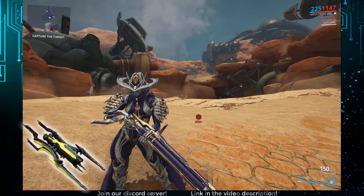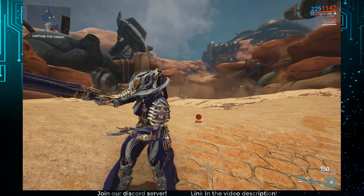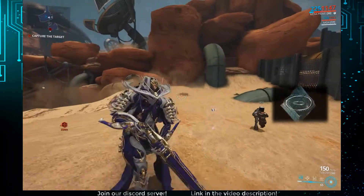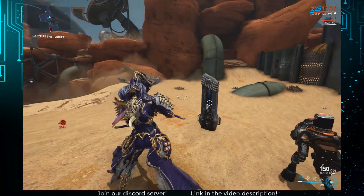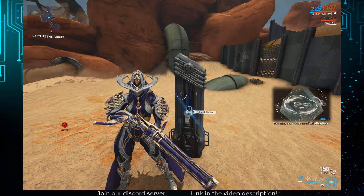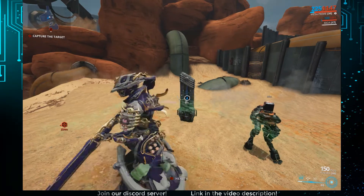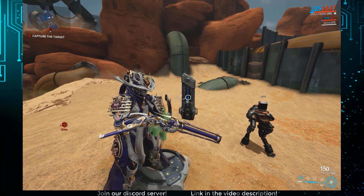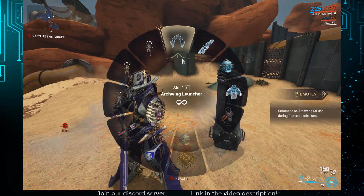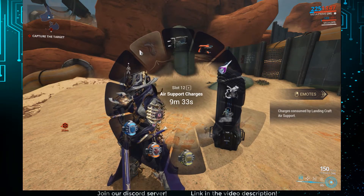Mantis. I decided to start with this one, as it is fairly simple. Using air support on Mantis deploys a healing pulse like this, which can be used 25 times to restore 100 hit points each time. In my opinion, it's pretty pointless. Large squad health restore, which I also have on hotkey, restores 300 health in 4 pulses, and doesn't have a 10-minute cooldown like every other air support ability. See, it's blocked for 9 minutes.